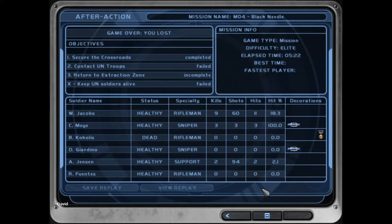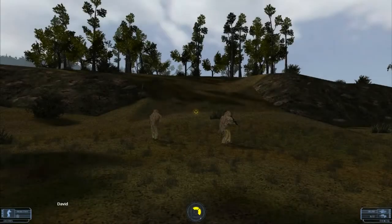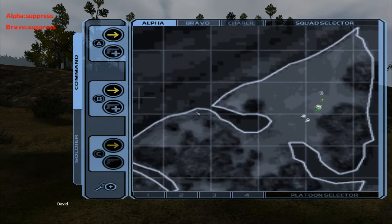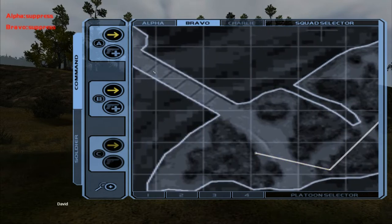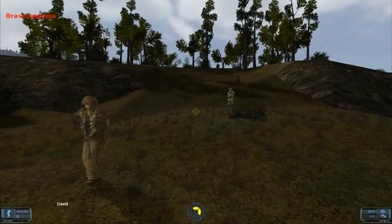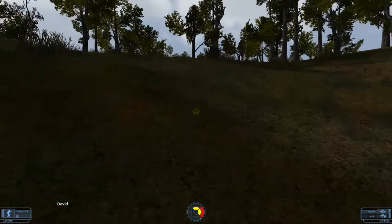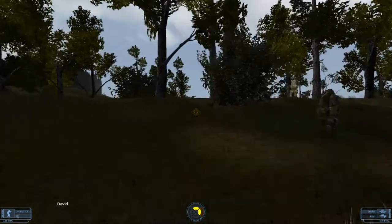We failed — we lost the UN troops, we didn't get to them fast enough. So we're going to restart and try this again. We're changing tactics a little bit: we're going to set Bravo to aggressive and try to keep him alive while rushing in about as fast as he is. Hopefully this strategy works out, or at least hopefully we stay alive.